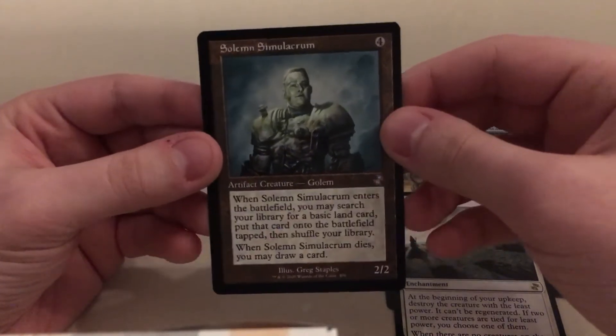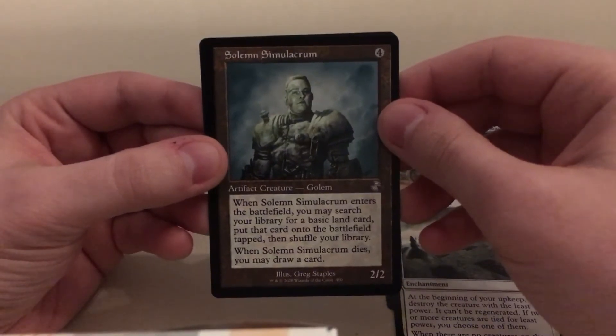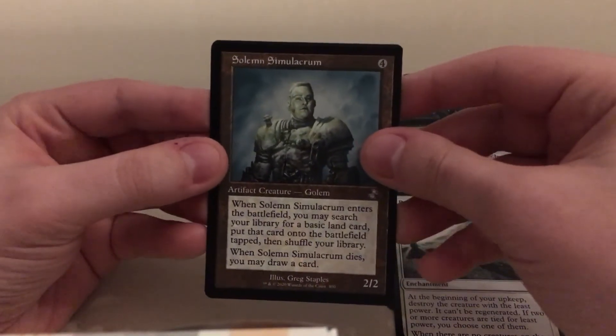Yeah, there's the battlefield. You can search your library for a basic land card, put that card onto the battlefield tapped, and then shuffle your library. And when it dies, you get to draw a card.